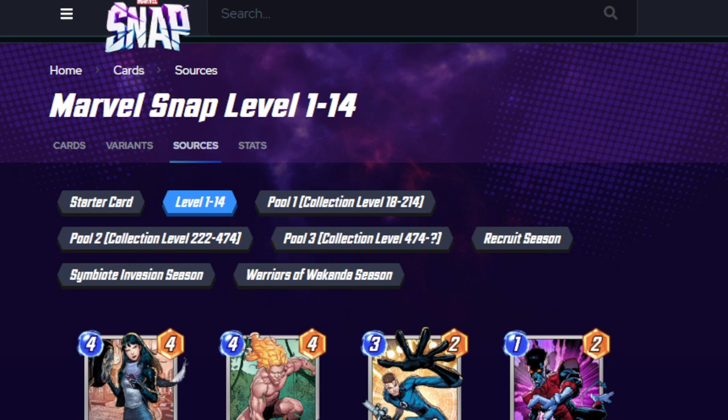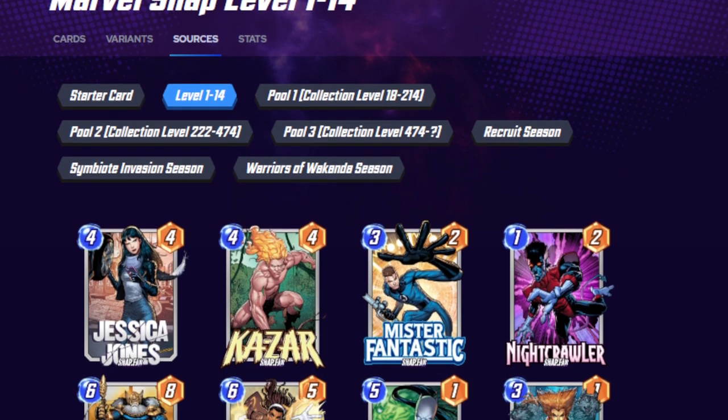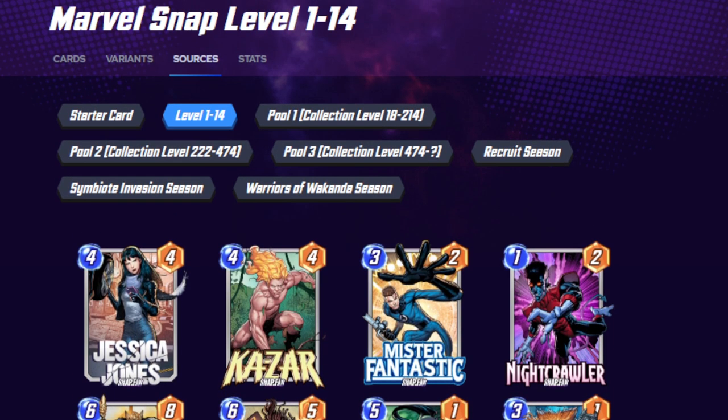I think the biggest change they did was fixing Jubilee, which everyone saw as a nerf, but she was never supposed to work that way — it was just an unfortunate glitch. For a good example, Jessica Jones got updated. She used to be a 5-cost, and then they dropped her down to a 4-cost and lowered her power just a little bit, but it was still reasonable for a 4-cost where she can turn into an 8. The idea is to make cards as playable as they can be.